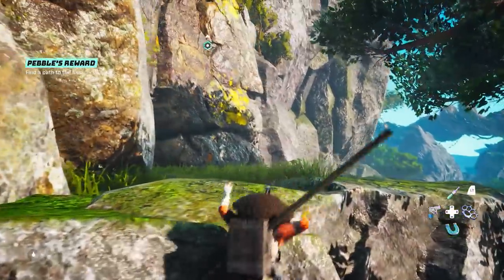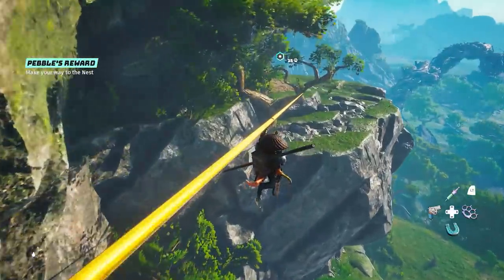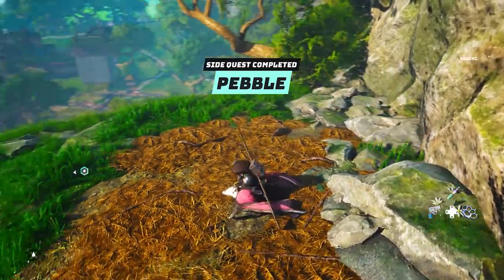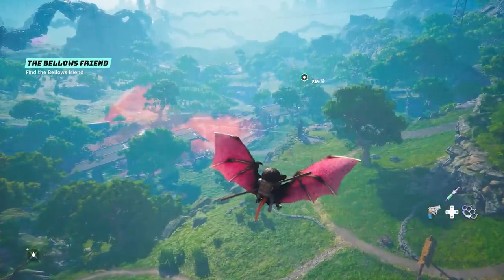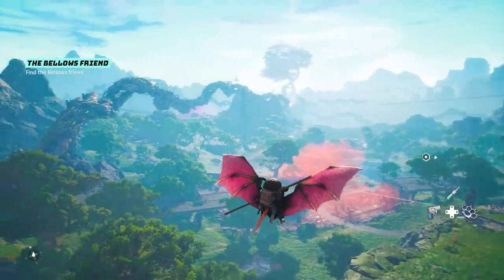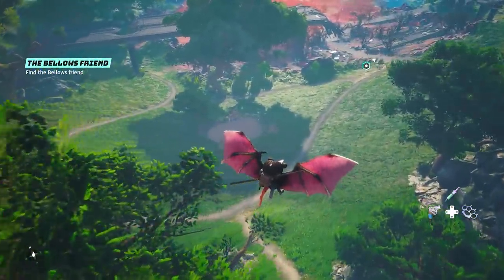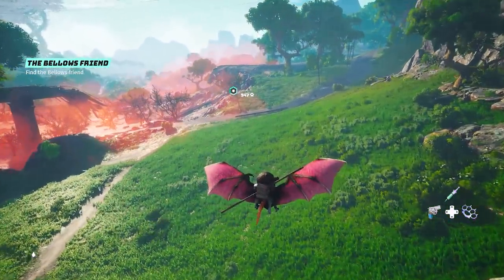All you have to do is climb the location behind him to the top of the mountain, following the yellow markers pointing you in the right direction. Near the top there's a zipline that brings you right to a nest, in the center of which is a very cute looking bat mount. Go ahead and mount it — it immediately unlocks for you — and congrats, you just got the Bat Nam Nam. Technically it's not a flying mount even though it looks like one; it's a gliding mount, but it glides a little longer and further than your regular glider. Its best use is jumping from high places and gliding your way down.